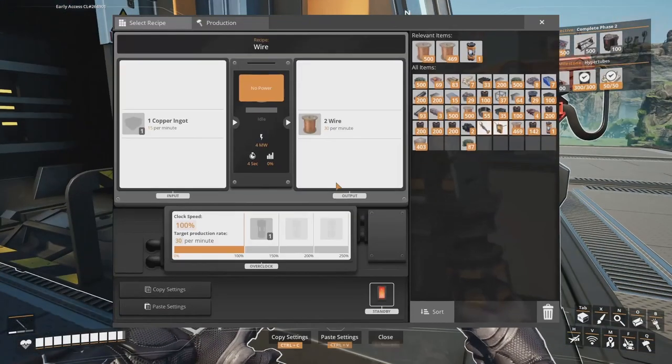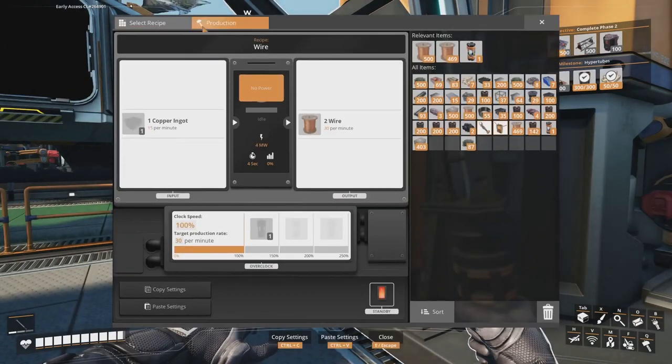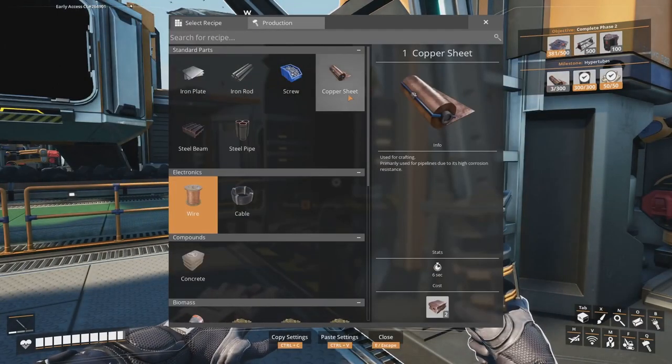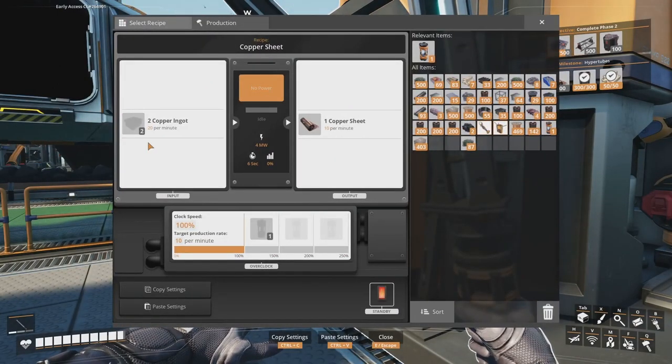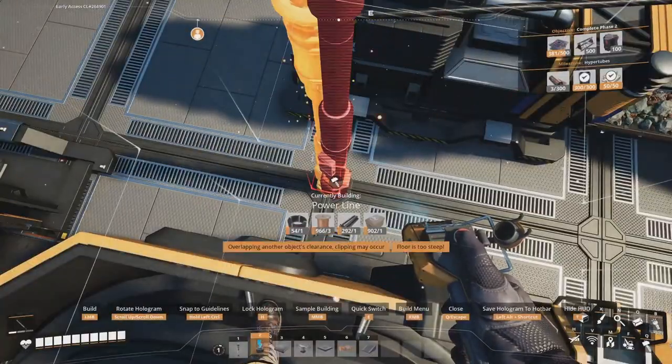We need a constructor. We get an excess of 10 in this machine, which means we could possibly overclock it.